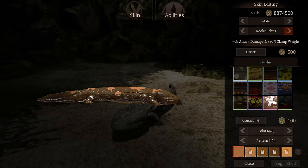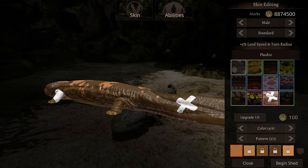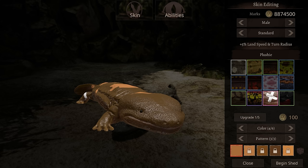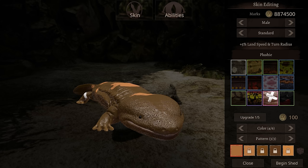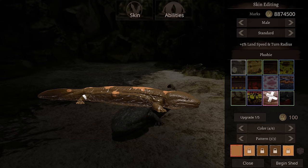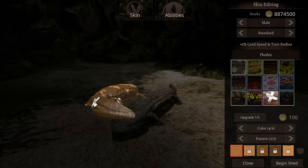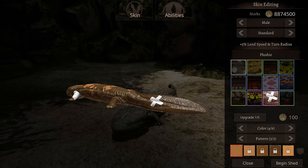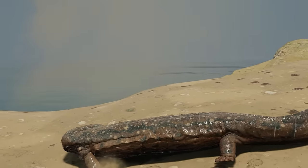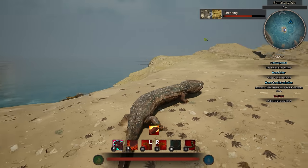This is a legendary skin that costs 50,000 marks, so you've got to earn your stripes to get it — whether you're using the cooler sutures or just a standard salamander. This is the plushy skin. I wanted to tie it to the release of the plushy, but there's no way to do that with Palatines. If it were my own game maybe we could have a QR code to unlock it, but to keep it rare we made it a really expensive skin.